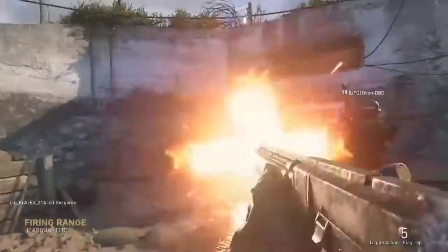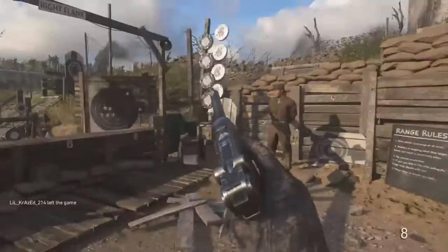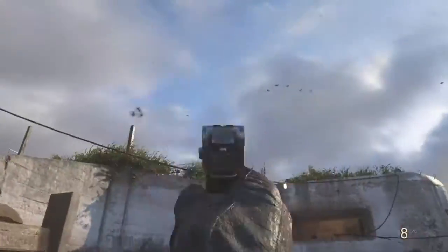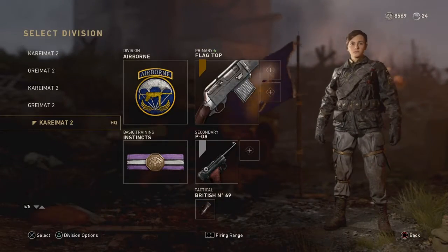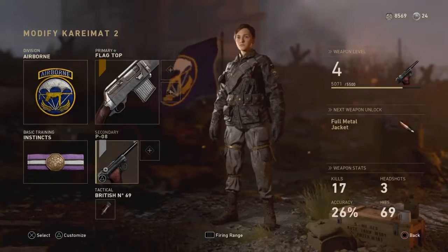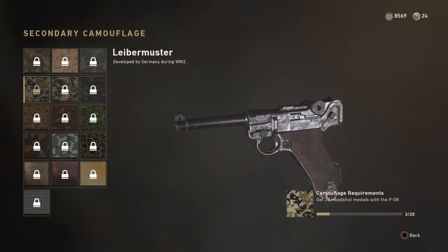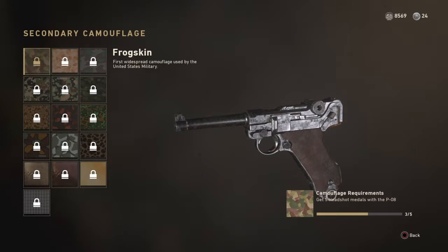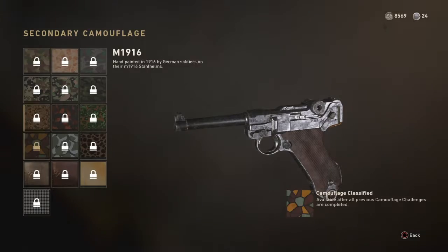You don't have to get headshots or anything. Just for proof, this is a normal P08 pistol. If I go to the camouflages, we have none unlocked — none at all. You can see there's no gold, no diamond.